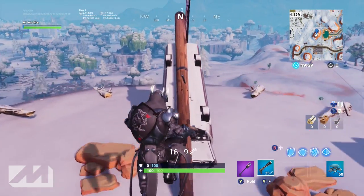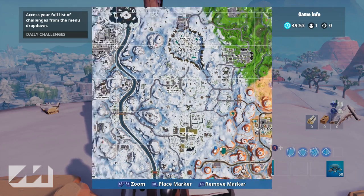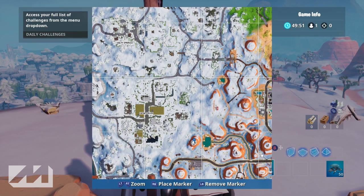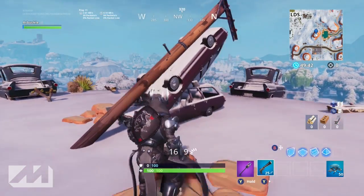The location of the sundial is actually just west of Paradise Palms, southeast of Fatal Fields. It's right here in between. If you're having problems finding this little mountain, there is a little river here that leads to a giant pond — we are on the hill that's located right next to the pond.